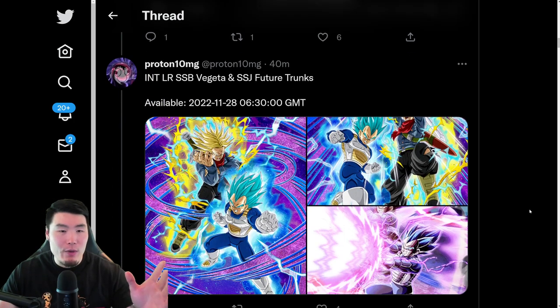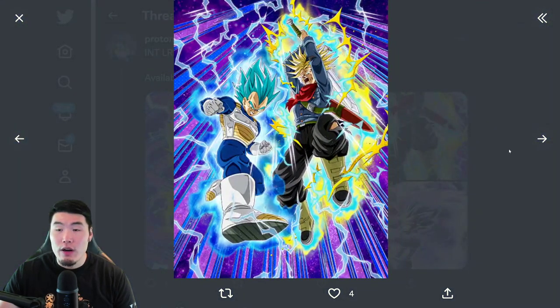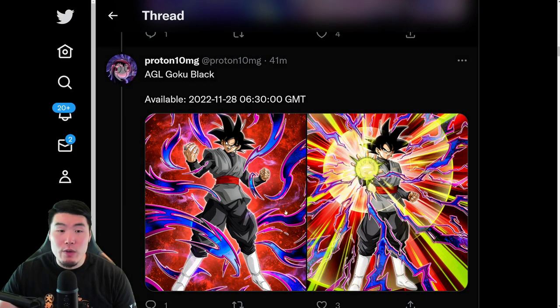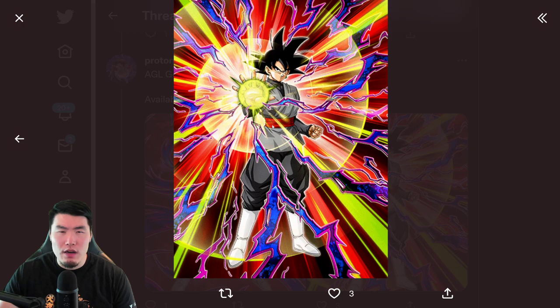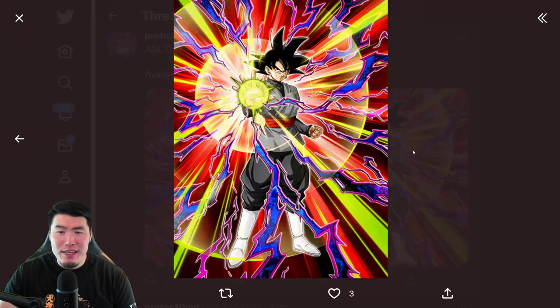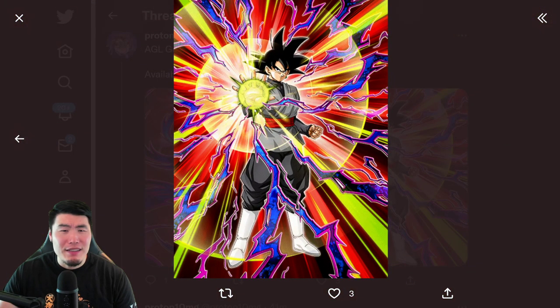After that, we have the assets for the LR. This is the SSR art. There's the TUR and also the LR Trunks and Vegeta. We have the side unit, which is a Goku Black. I guess this is the SSR and that's the TUR. I forgot what he looked like, but it doesn't look that great. I feel like the SSR art is significantly better than the TUR — this looks like an SSR art for a free-to-play Goku Black, honestly. But it is what it is.